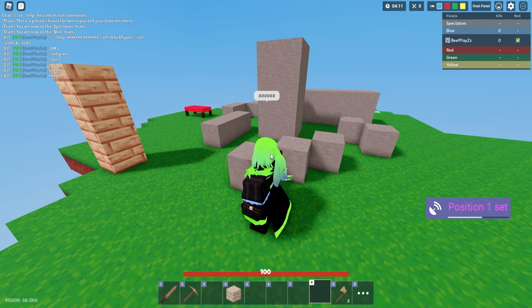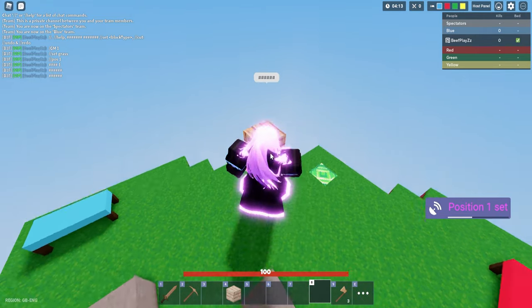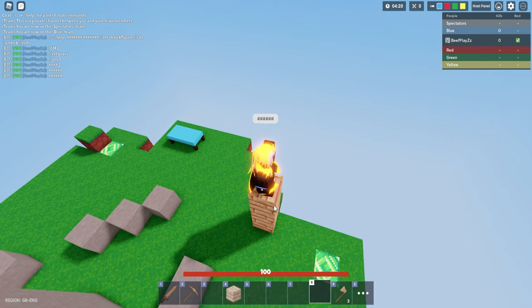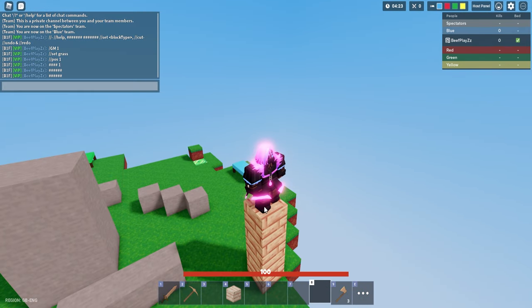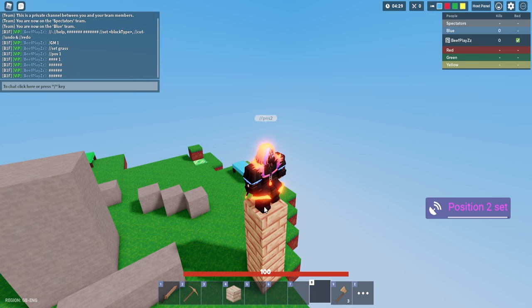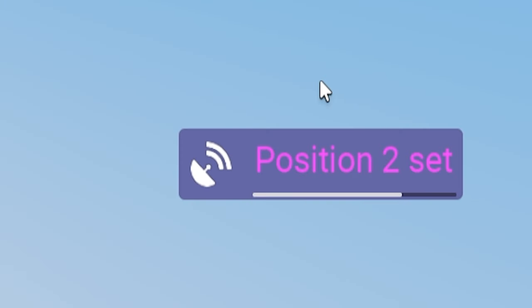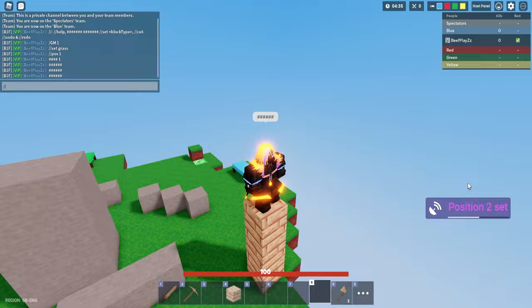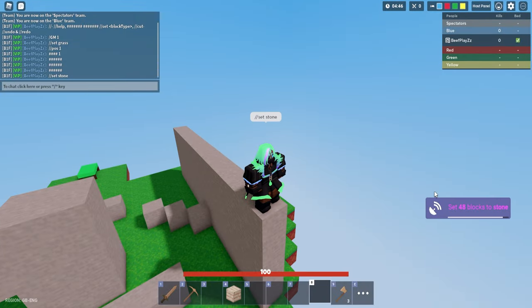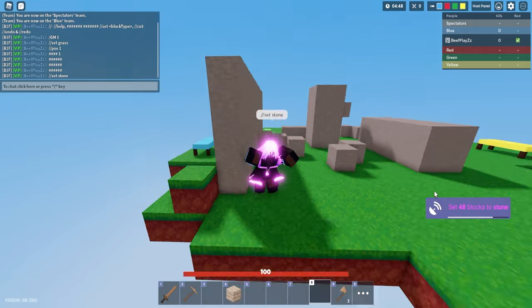Now, if you want to set a second position to make this work, you want to head all the way up to where you want it to be. The reason why I built up here is so the game knows how far up I want to build. Now I want to set this as a second position — so let's do slash slash pos 2 with no space and then place like this. So now the second position has been placed. All we have to do is do slash slash set, space, and then the block you want it to be. So if I want it to be stone, I can simply type stone and it will place a wall of stone like this.